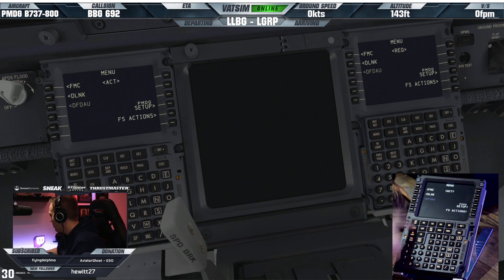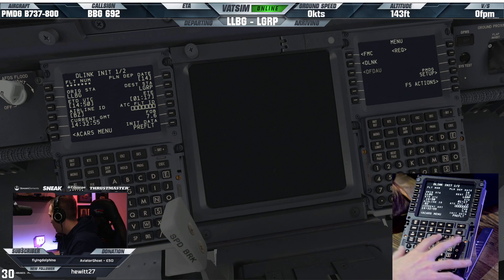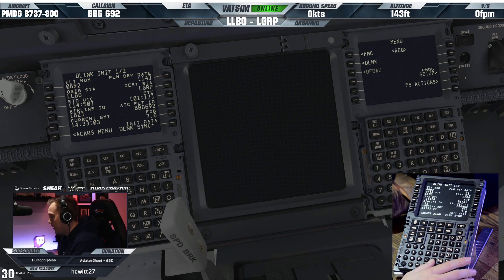We'll go into the data link page and do the ACARS stuff - we'll do pre-flight. LLBG to LGRP. Estimated time of departure UTC was 14:50. Estimated time en route was an hour and 17. The airline ID is Bravo Zulu and BBG692 is our flight number. We'll connect those and let that sync. The exclamation mark CDU should be the command. There you go - we'll just let that sync across. You can see it's got the GMT and everything in.